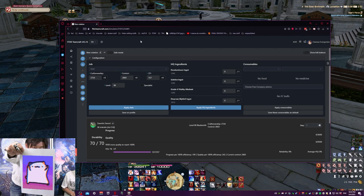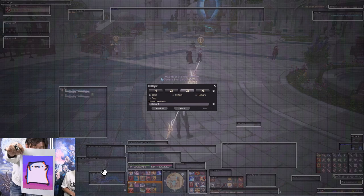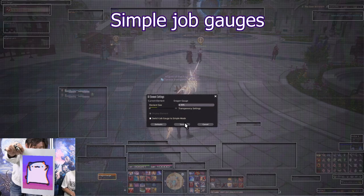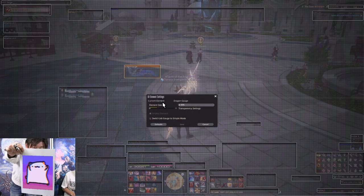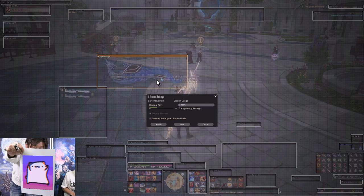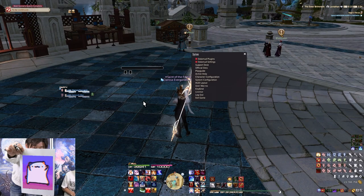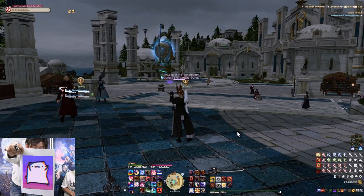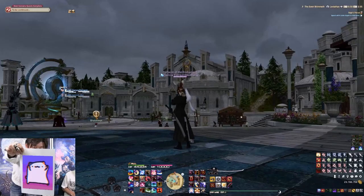Another quality of life option: under your HUD Layout you can switch to simplified job gauges. If you don't like the way your job gauge looks, or it takes too much space, you can switch it to Simple mode — it looks very different, much more minimal and clean.